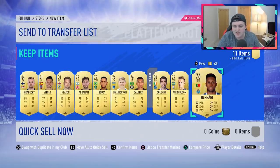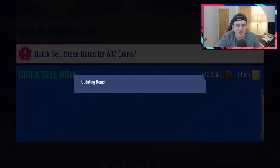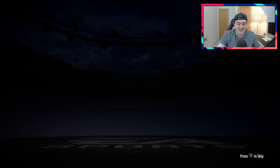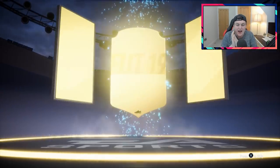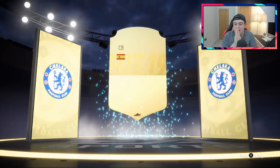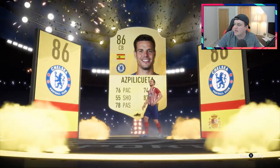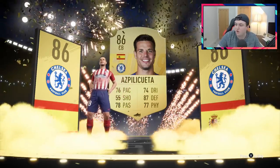We can send those guys to the transfer list. Maybe Coleman sells for something too. Three walkouts in a row! It's another 86 rated plus — Spanish — it's going to be Azpilicueta. I don't know exactly how much Azpilicueta sells for, but it's not bad. That's three walkouts in a row.